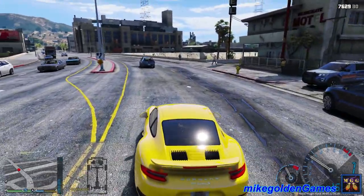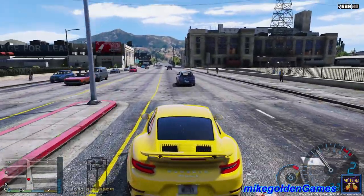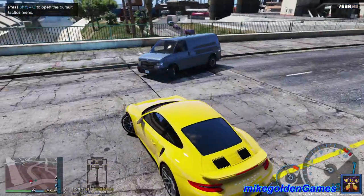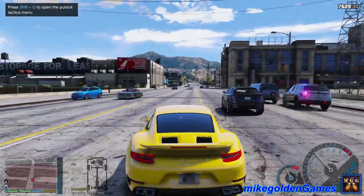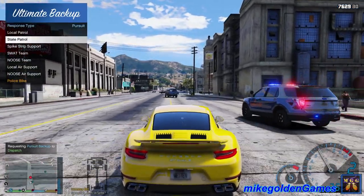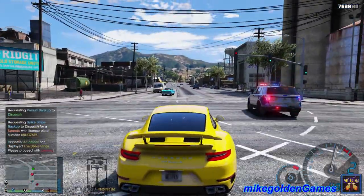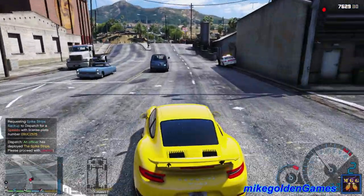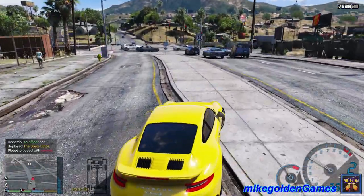We got an officer right there — stay back man, I got this. Let's flip around this way. Dispatch, I have a visual on the van — they're trying to run. Don't hit my Porsche! Dispatch, suspect is running, heading east on Innocence Boulevard. We're gonna need additional units and spike strip support. Still at a high rate of speed. I'm gonna try and catch up with the suspect. They just laid spike strips — looks like it was possibly a successful deployment.